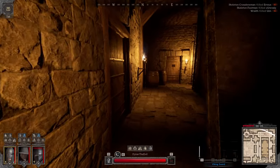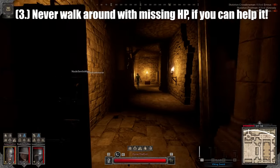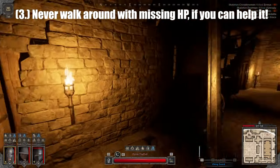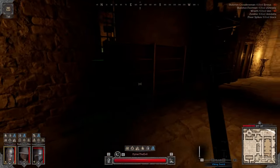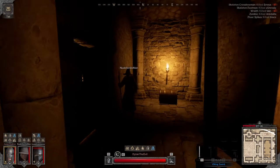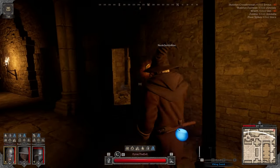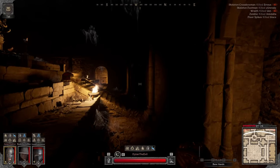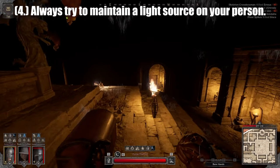Tip number three: never walk around with missing HP if you can help it. Use physical healing items such as potions, bandages, surgical kits, and campfires. Use magical healing items such as spells or abilities. Resting on its own can be absolutely necessary sometimes, especially if it means your survival will be the outcome. This also prevents you from being taken by surprise if ambushed, so always keep your HP as high as you possibly can.